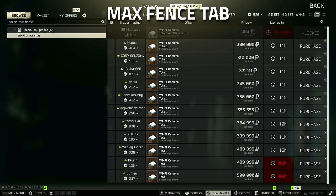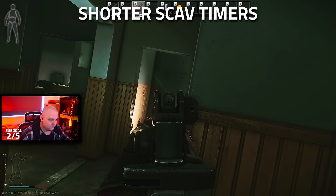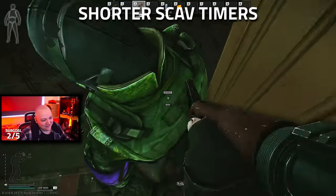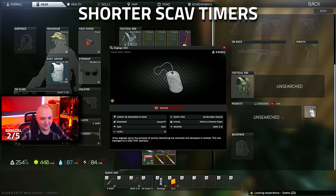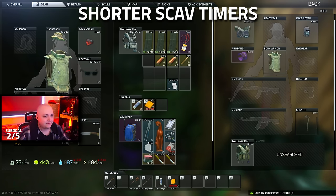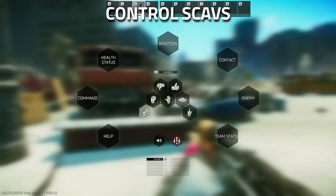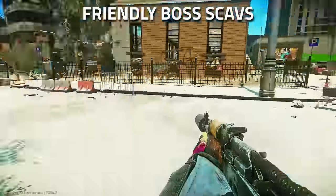If you click the little crown icon you get all the good loot — you can get Wi-Fi cameras quite cheaply there instead of paying 300k on the flea market. One of the biggest benefits is your scav timers being extremely short. It gets to the point where if I'm working I can do scav runs, sell everything, and the scav is ready to go again — I just keep going over and over. You can also give scavs in-game commands to follow you, hold position, and so on.